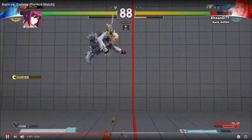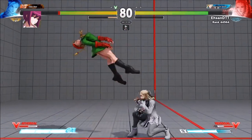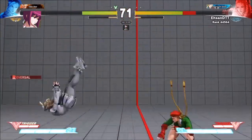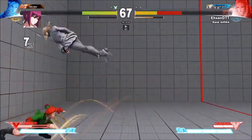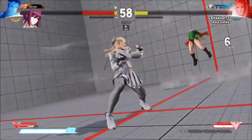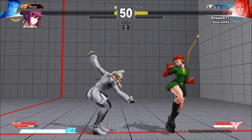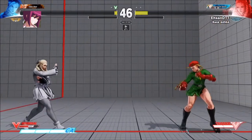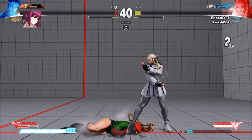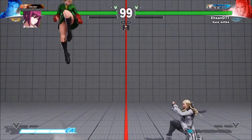Again, this is pressing buttons without understanding frame data. There is some glimmer of understanding of what is a good button, but I'm not fully effective in my punishes. This was before I knew how to do the extended cancel into Orochi. Some of it was just luck, just mashing. This is what it looks like to be playing with gimmicks — it sometimes works, it sometimes doesn't. I was just gambling, going into the slot machines and hoping the opponent wasn't punishing stuff.